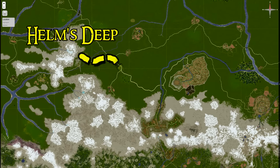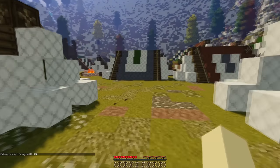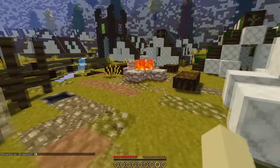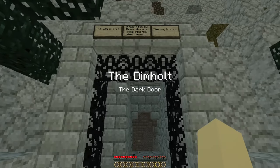From Helm's Deep, I actually backtracked a little and walked past Edoras again. From here, I ended up at the Dimholt. This is where Théoden's army camped before heading towards Minas Tirith. After following the footsteps a little farther, I found the entrance to the Path of the Dead.